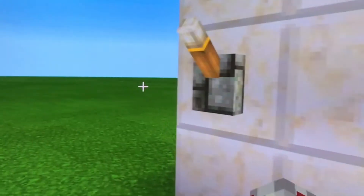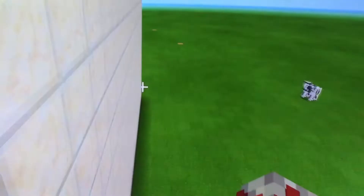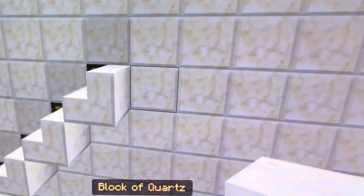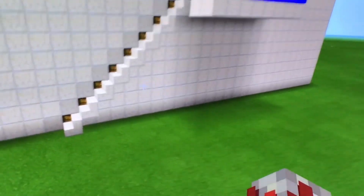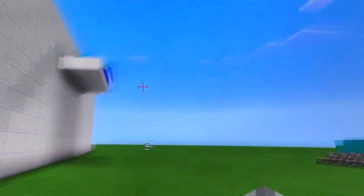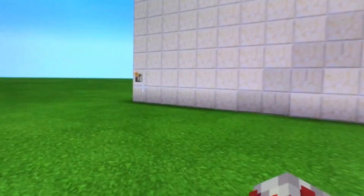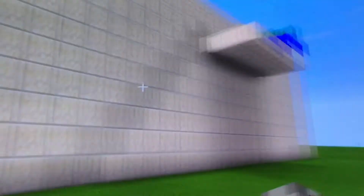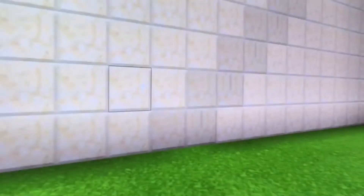Click the lever and bam! If you wanted to, you could even make a platform over here and hide your treasures just like this. Random people come along like, 'Hey, I want that treasure' — in survival mode they won't know how to get up there. But you can just do this.